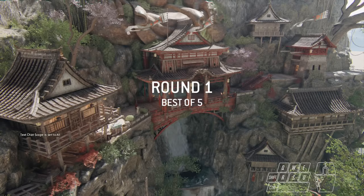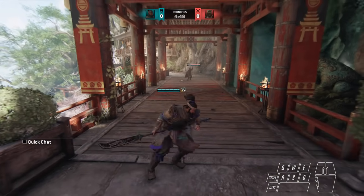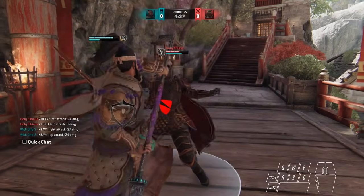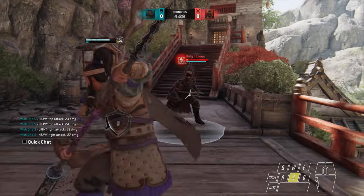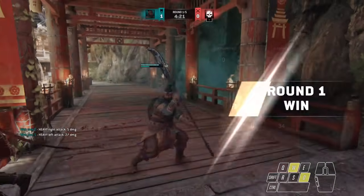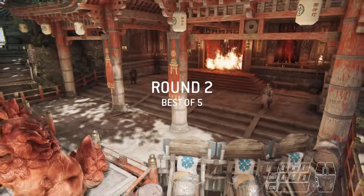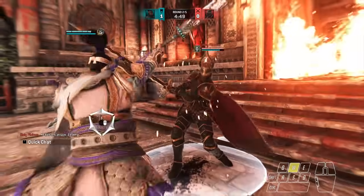Good fight brother. All right, new opponent — it's a Warmonger. I've been struggling with Warmonger lately, which is weird. Whenever I play Warmonger I just can't stand it, but Warmonger has been messing me up lately. He doesn't faint it. Frame advantage, okay, do it again — there we go. Light me out, backstep, frame advantage, hit him with this.